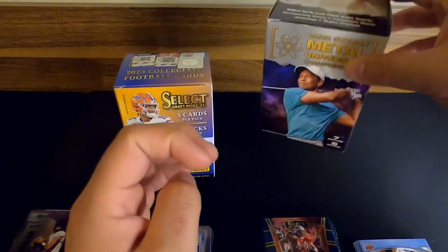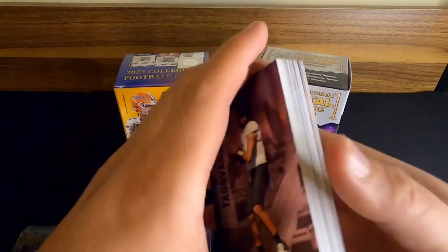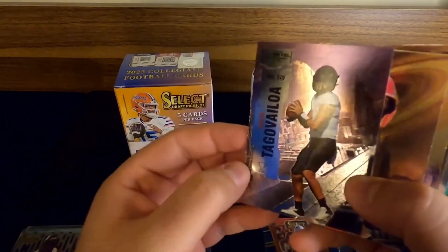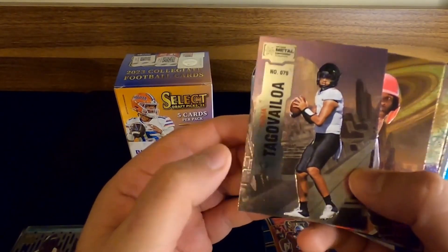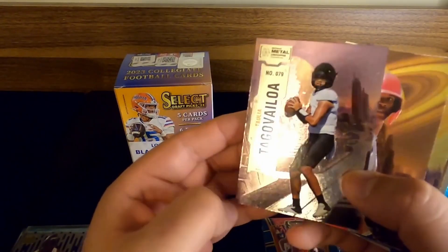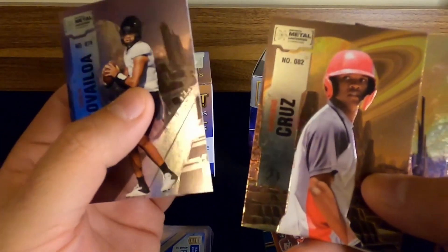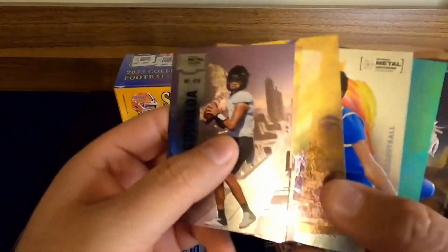So let me show you what we got. This is some of the base stuff — basically what the base cards look like. They're pretty cool. I love the way these metal cards look; I always loved the NBA metals cards and even the NHL. I love the metals look. We got a Tua Tagovailoa, Armando Cruz, there's a Griffey — I always love seeing a Griffey in these packs — and Danny Andrade.